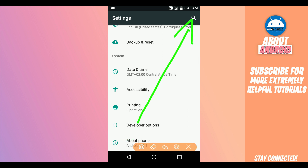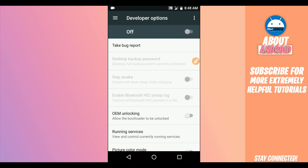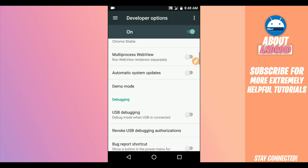Click on the gear icon in the corner to open Developer Options. In my case it is disabled — just enable it by clicking the toggle in the corner. Click OK if prompted, then scroll down.